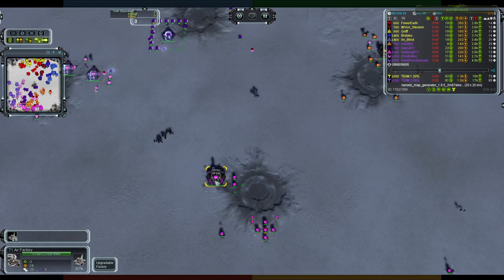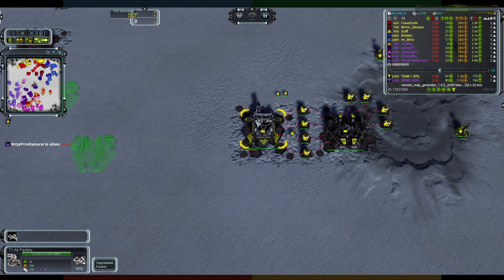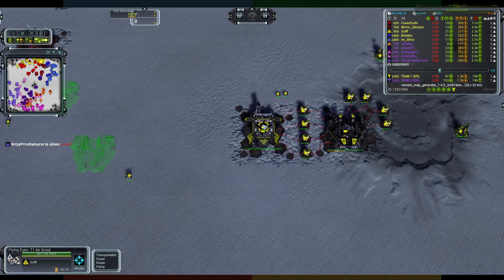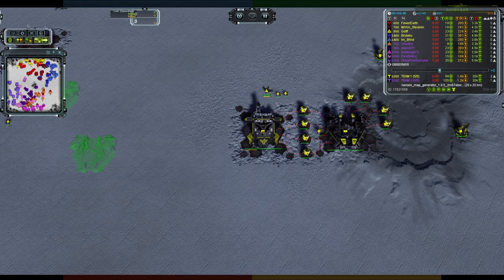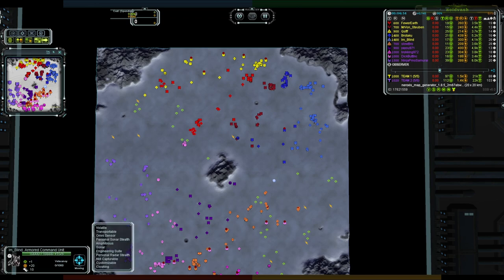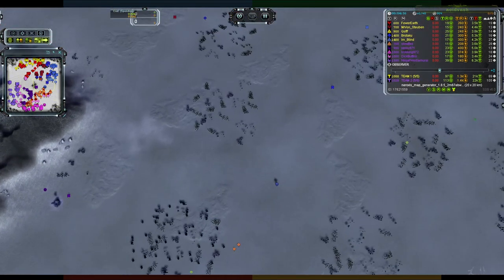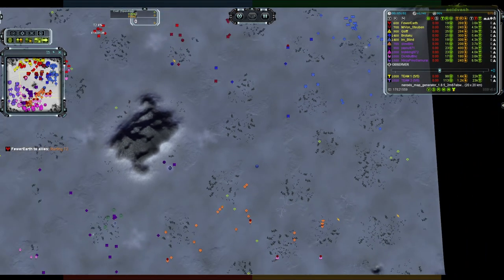We now have an air factory for Bricking on one side and for Kusif on the other. Kusif is working on a scout and an inty by the look of it. Apologies — something went down completely the wrong way there; nearly had myself a choke.